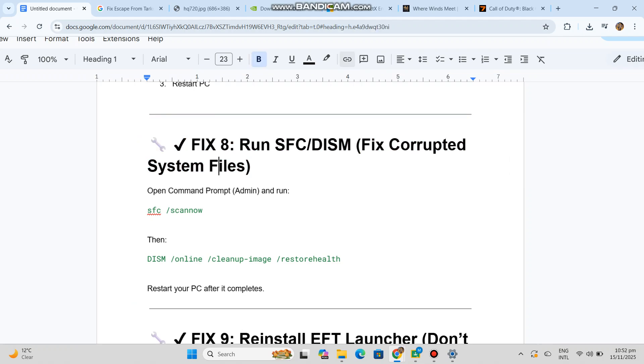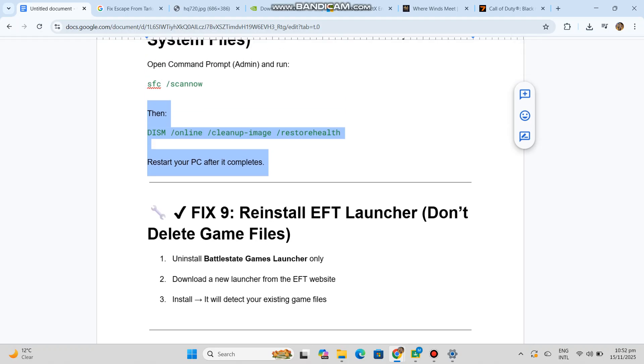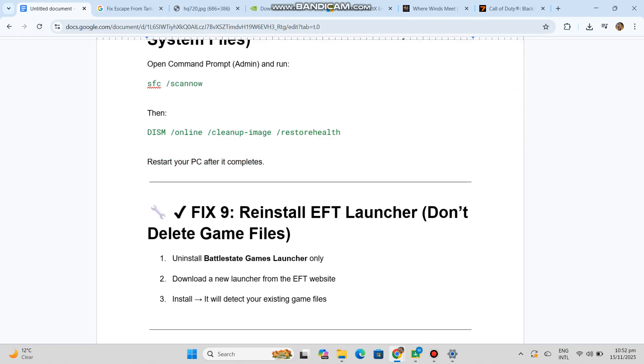Fix 9: Reinstall the EFT Launcher — don't delete your game files. Uninstall the Battlestate Games Launcher only, then download a new launcher from the EFT website and install it. It will detect your existing game files.